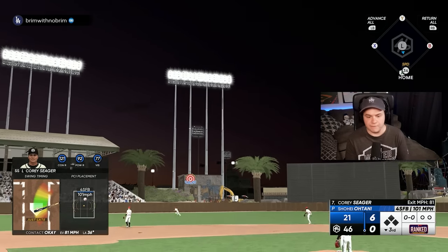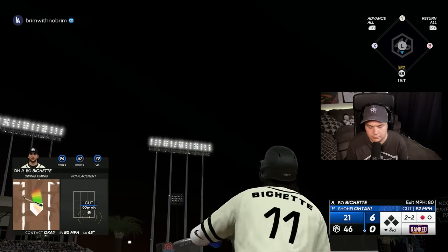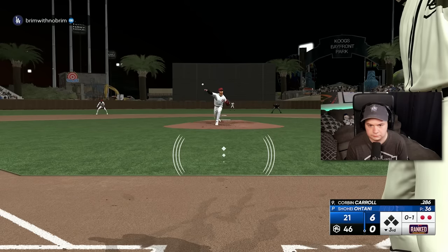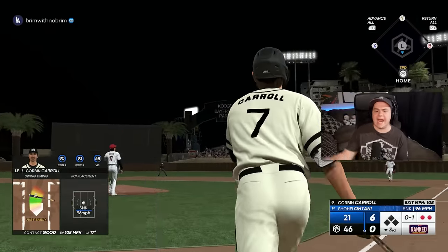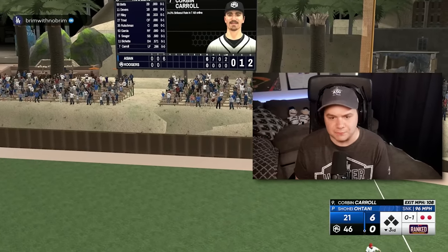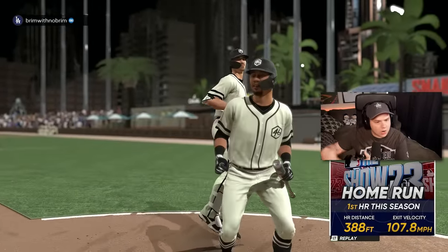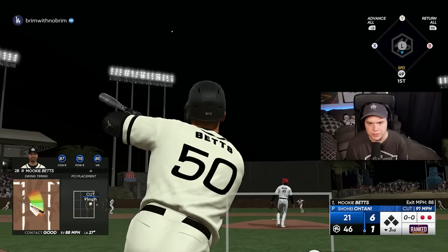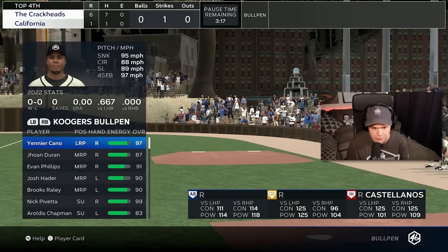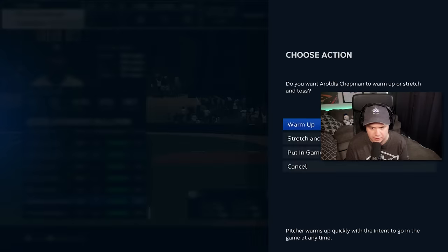I'm late on a fastball over the middle. These swings are not gonna cut it. Corbin Carroll — there we go! We got one back. I actually took advantage of a mistake. One at a time, let's go. I'm gonna let Corbin Burns start this inning, but I'm also gonna have kind of a quick hook. If he gets in any more trouble, he's gotta go.